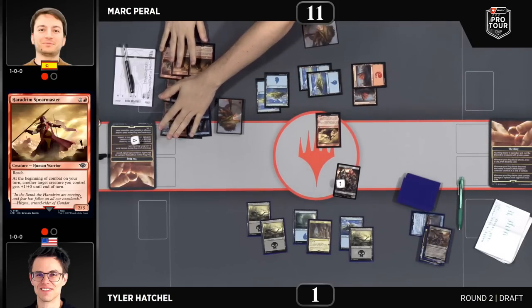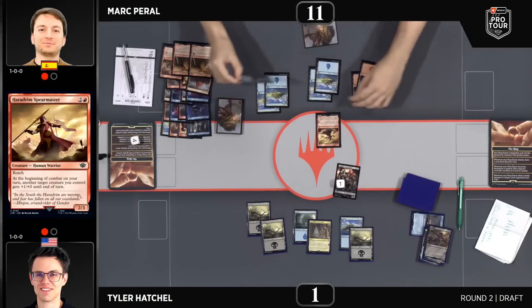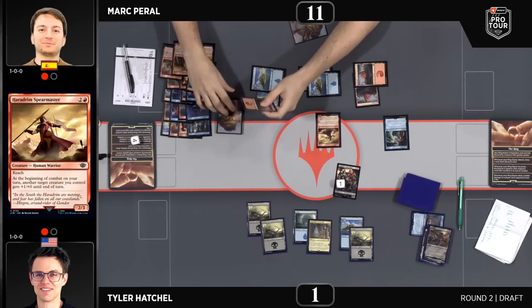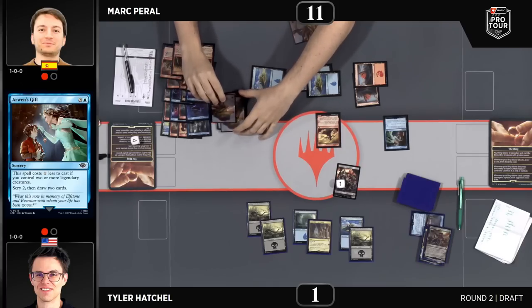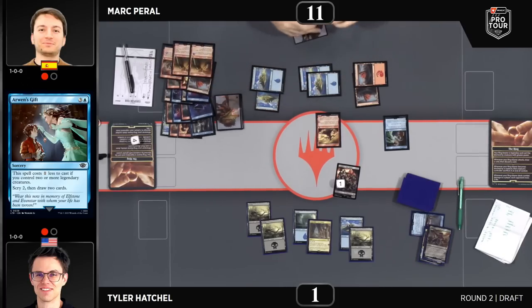What a great match between these two players. And a reminder — they're in the pod with Nathan Stoyer, so the winner of this game will go on to play against Nathan Stoyer and see who wins the pod. Arwen's Gift — Scries two. I think I saw a land put on the bottom. He topped up — he likes what he sees. Mountain and a mystery card drawn off of the Arwen's Gift. Tyler shaking his head — if you kept both on top, that's always a bad feeling.